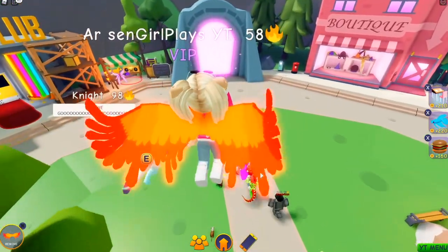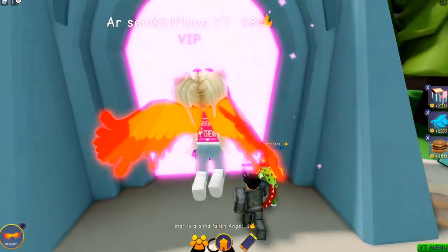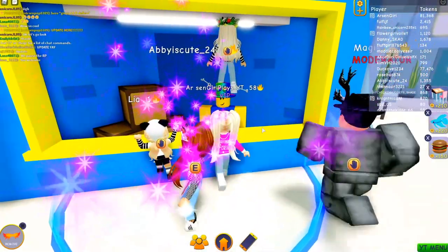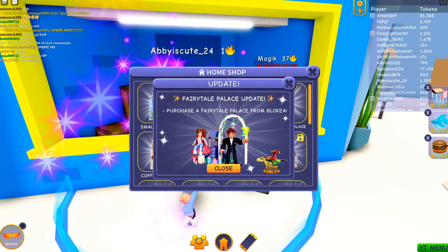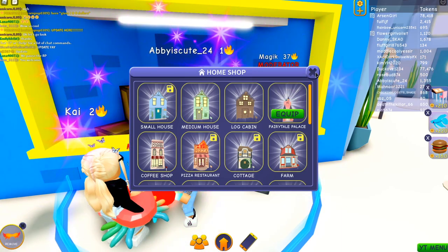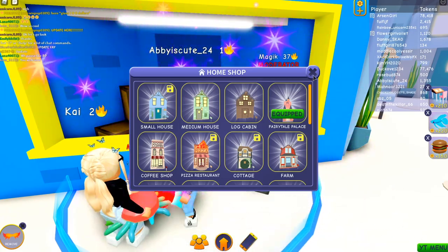Let's go find out what that means and what it's going to look like. I'm giving you my Fairy Tail Palace. 2,900 tokens — that is it? Yes! I am going to purchase that. Let's purchase it. I'm not even going to preview it. I'm going to purchase it, equip it, and then we're going home and checking it out.